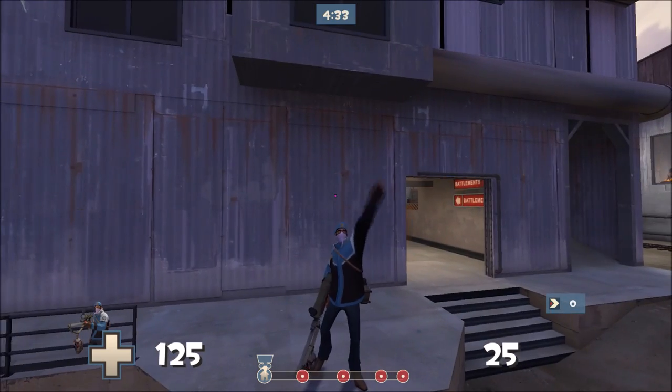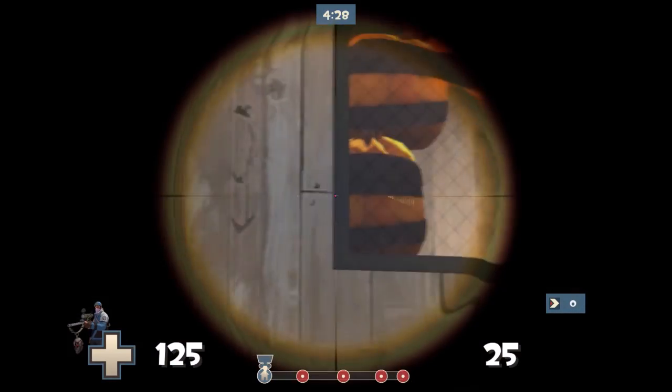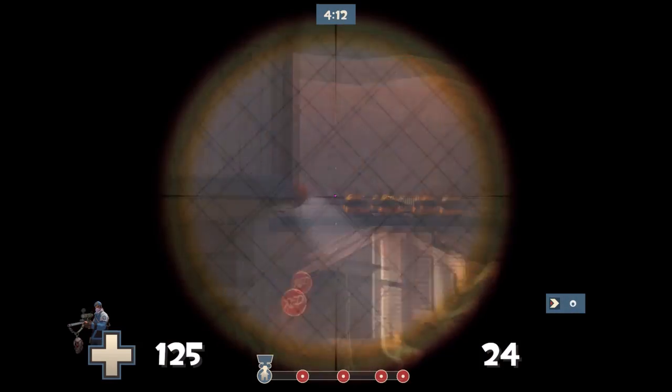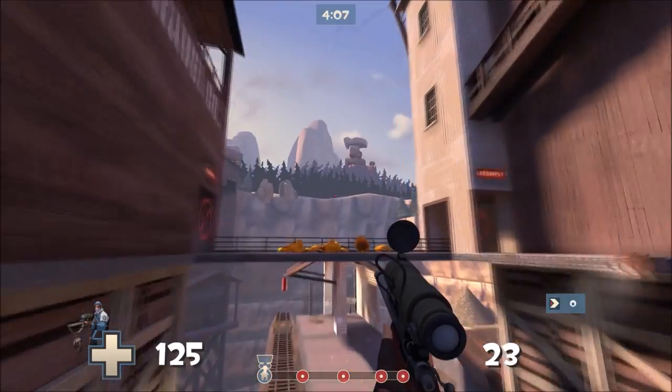You can actually wallbang through some materials. There are obvious ones like foliage, but you can also shoot through some window panes. Since they're next to a window, you can see where you want to shoot and just aim your crosshair a little bit to the left or right, and headshot someone without them even knowing you're there.